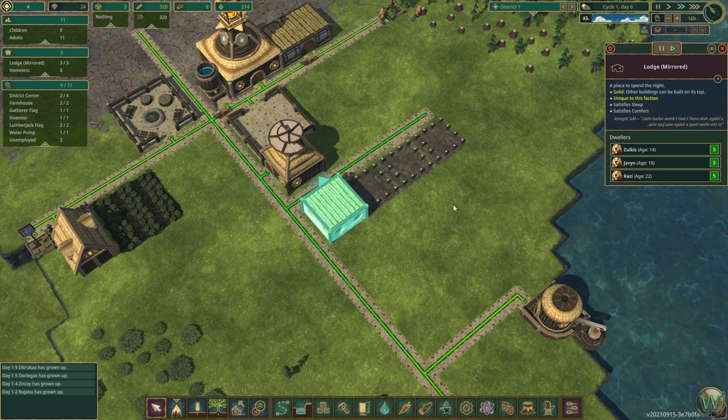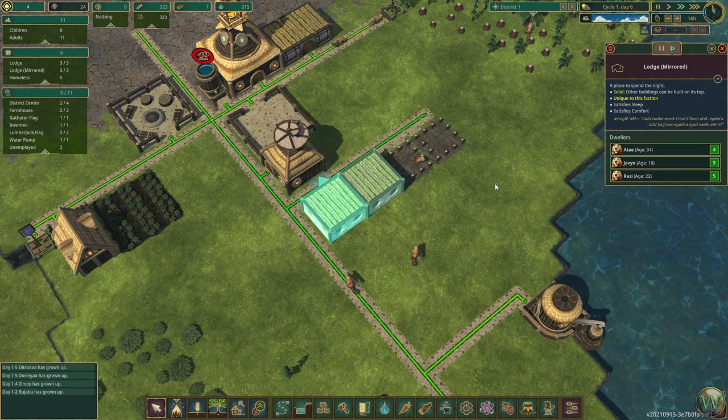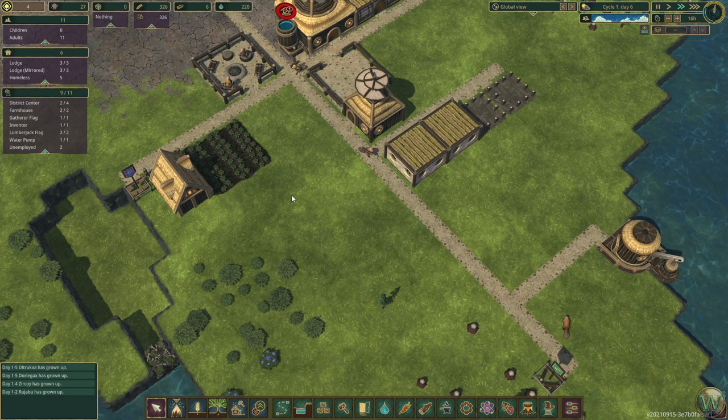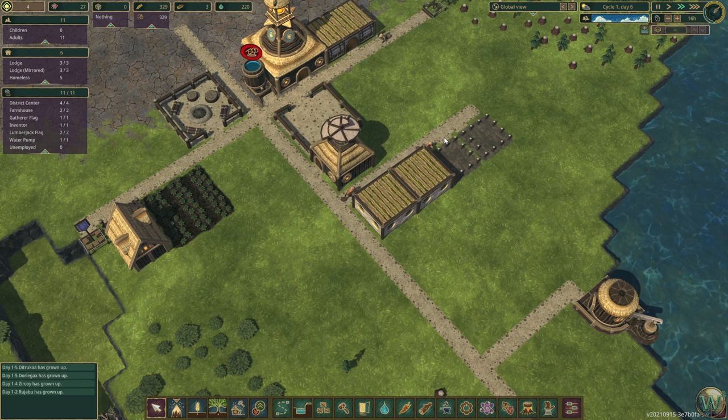I think it's funny that the mirrored lodge has mirrored text — that's clever. 'Montagonal.' That's funny. We have two unemployed people at the moment — all of our children have grown up to be adults. Let's go ahead and employ them at the district center for now. We can also rename the districts. And we can rename the beavers too.